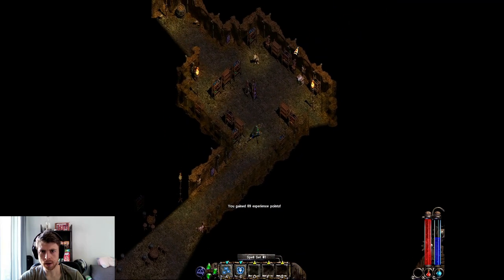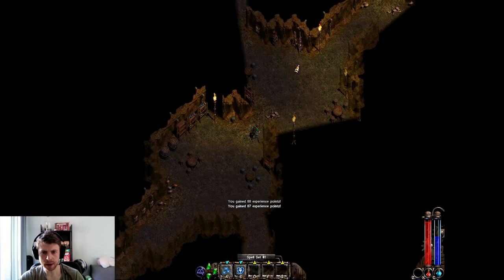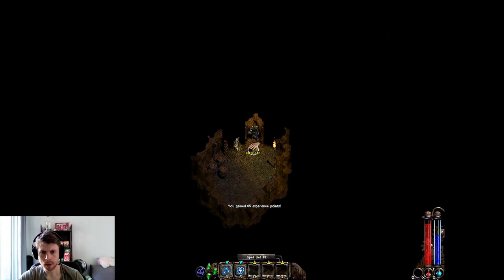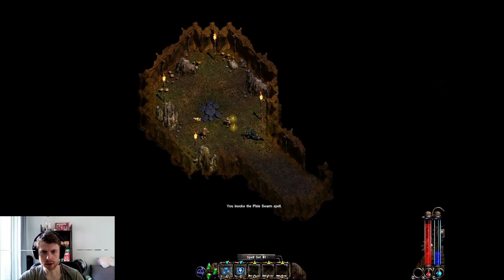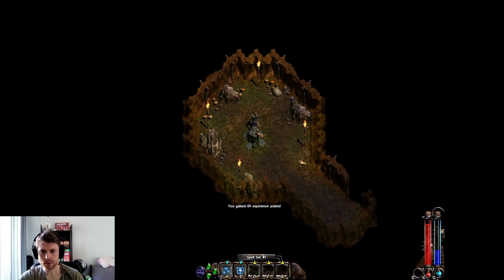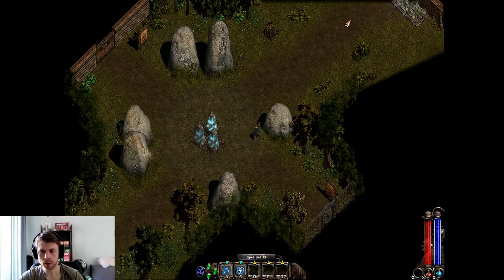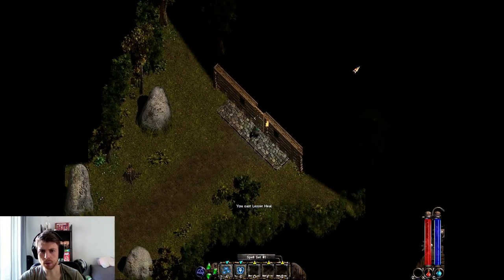I'm going to kill these guys and speed run this a little bit. The reason I'm trying to run through this is to get to the exit so I can show you some of the skill set that the Conjurers have, which I don't learn until I meet Aldwyn — but there's a ton more you can do. Using those mana stones, I'll heal myself, and I think this is Aldwyn's place.